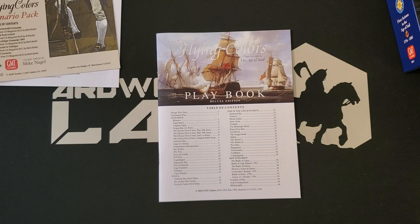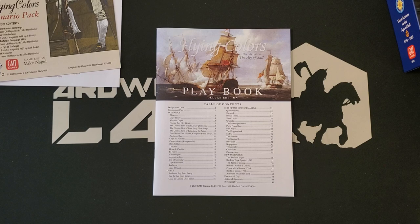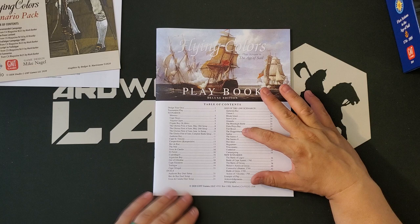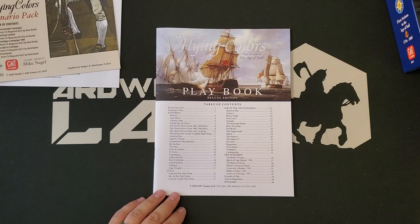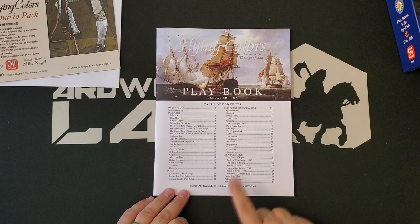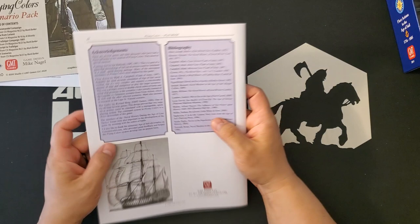Here is the playbook. The other thing this includes is the Ships of the Line expansion, which was the first expansion for Flying Colors. The other games in the series are standalones, but Ships of the Line was an expansion to Flying Colors. It covers a bunch of additional scenarios — you can see there's another 20 scenarios or so, in addition to the 20 or 30 scenarios in the base game. Plus there are duel scenarios, which from memory are small scenarios with a couple of special rules. And then there are seven new scenarios. This booklet is matte finish, 48 pages, with acknowledgements and bibliography at the back.